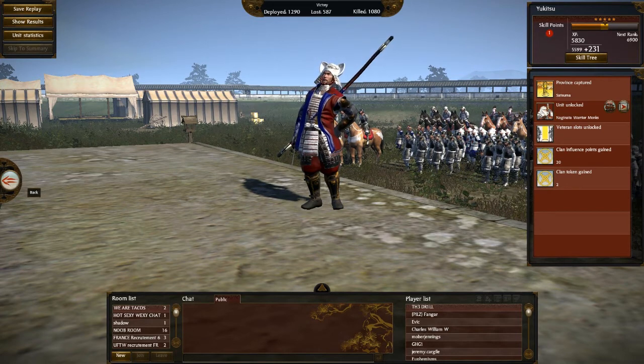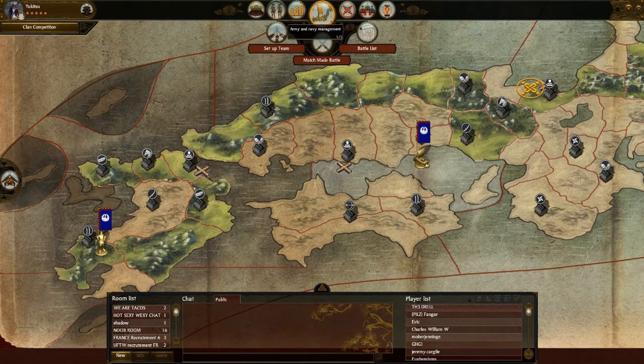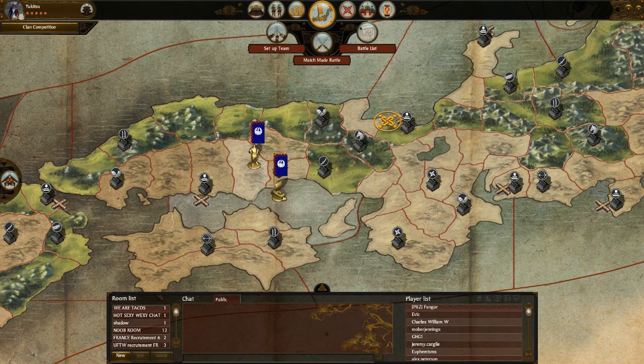That's my talk about army composition for now. I'll be looking over some other compositions for those of you who prefer different types of core units and different supporting units — I'll probably do the naginata one next. Now that I've got access to these Naginata Warrior Monks, it'll be a little bit easier for me to do that demonstration video. Naginatas are the other typical core unit you'll see as a replacement for these sword units, and I will show you how to do that next time. I'm Yukitsu. This is the Yukitsu Times. I hope you found this informative and I hope to see you all next time.